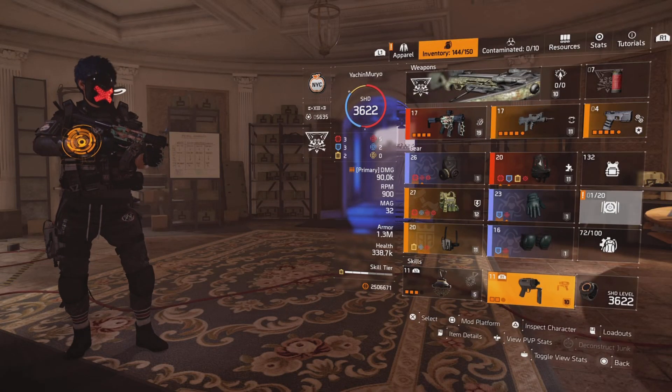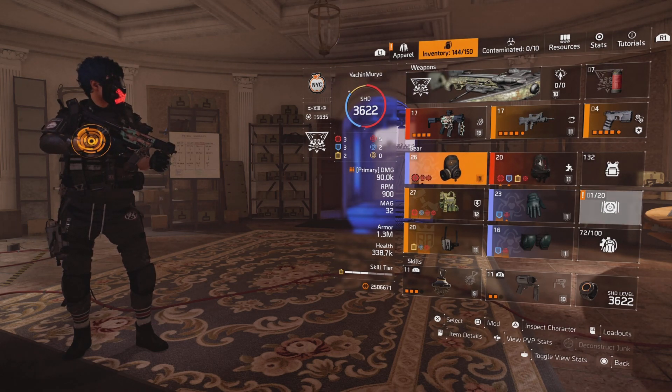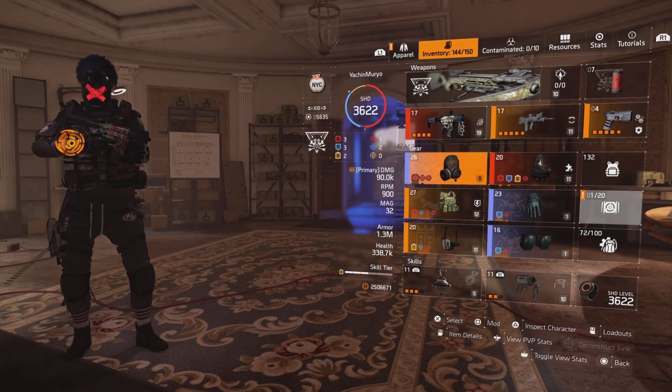We also have a Stinger Hive and Riot Foam. We have on Eclipse Protocol and we're sitting at 1.3. Note that this build is not optimized whatsoever, but when it's fully optimized, I'll probably be sitting at 1.5.